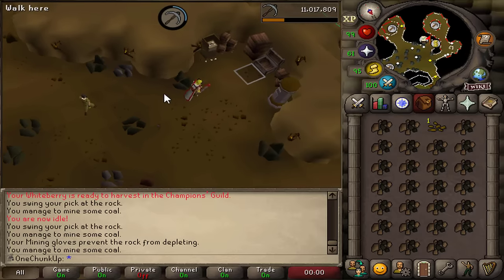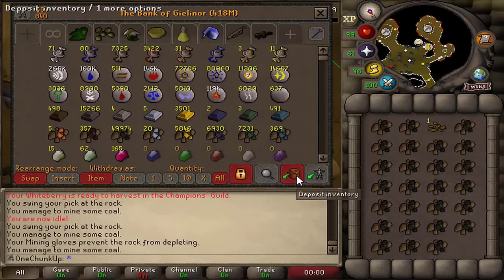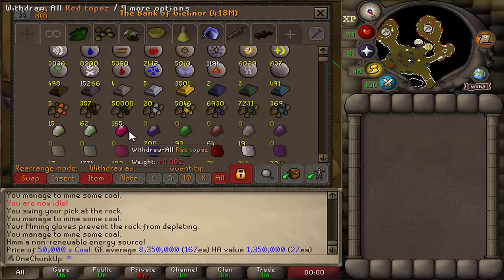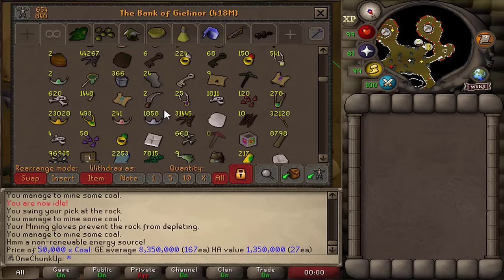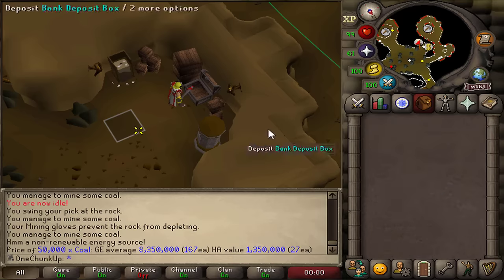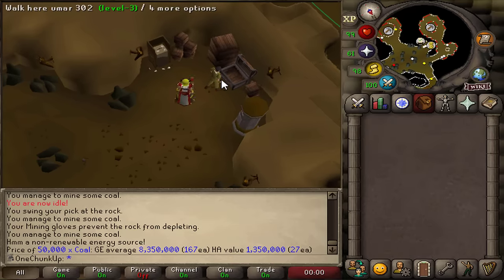This should be it. Look at it. 50k coal. It's beautiful. Now I have enough coal to smelt all my raw ores. And now I can work on the stack of Amethyst again. Let's get to it.